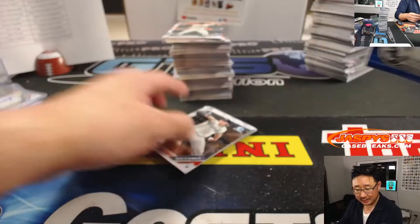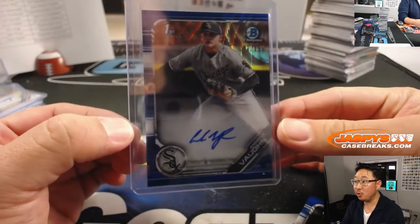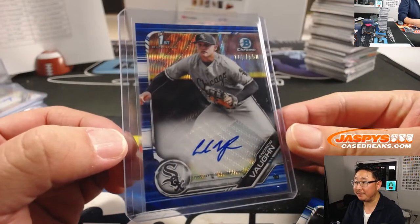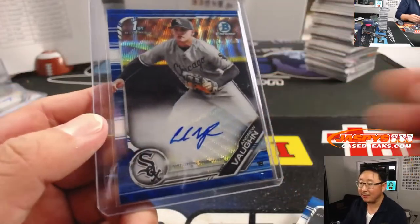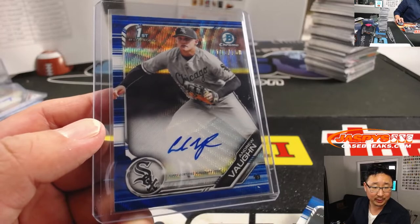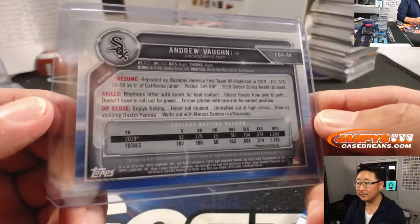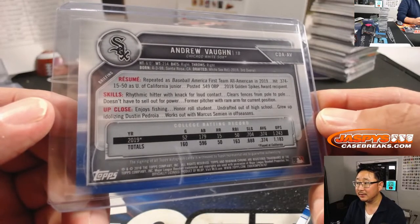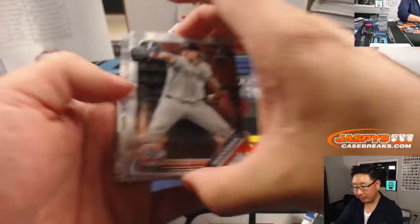Oh, Andrew Vaughn, there he is! White Sox — I think this is our first Andrew Vaughn. Blue Wave, 102 out of 150. I feel like he's got a decent autograph, he just needs to make it a little bit larger. Andrew Vaughn, of course, is your third overall pick out of California, out of Berkeley. Cal Bear. Nice one for the White Sox, that is strong.